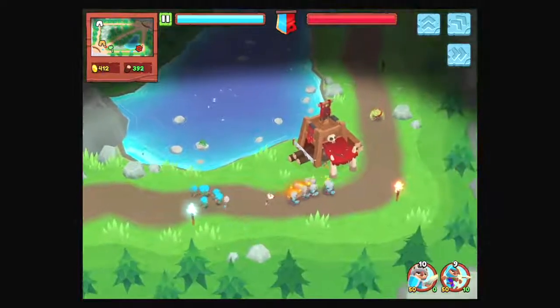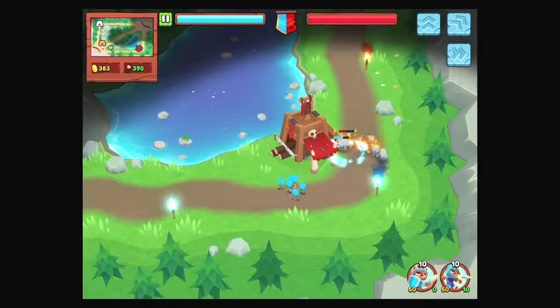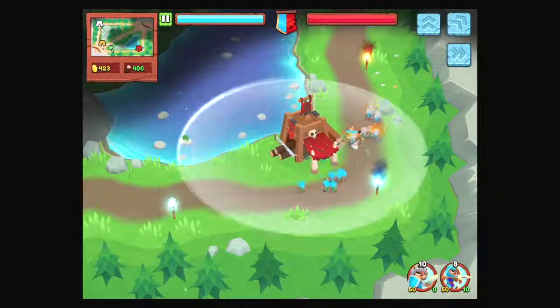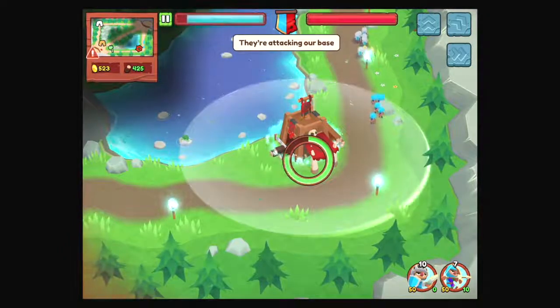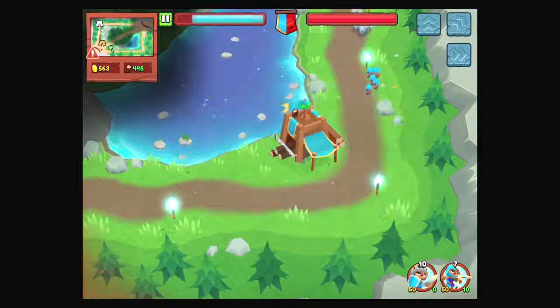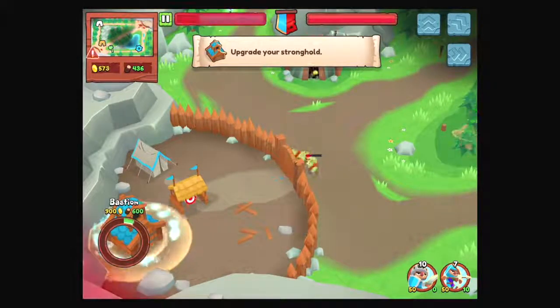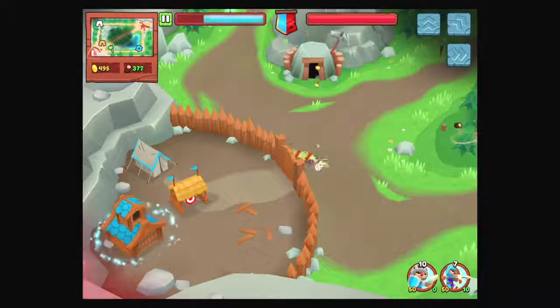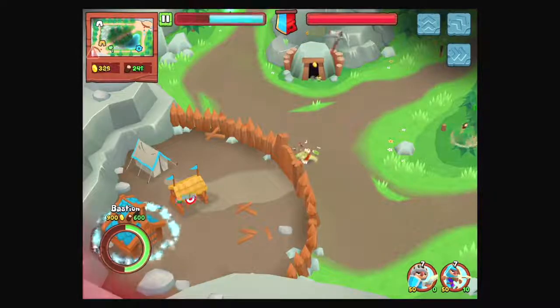So it looks like we want to do that whenever we make contact with the enemy. They're attacking our base — that's not great. Upgrade your stronghold. That's nice, but I want to make more footmen right here.